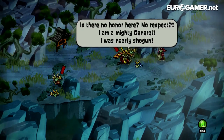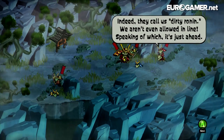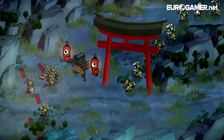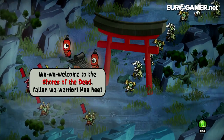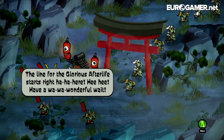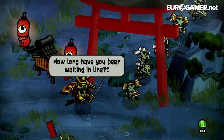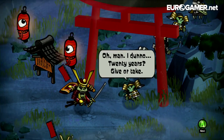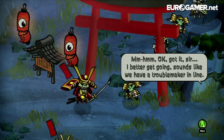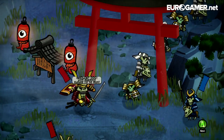'There's no honour here, no respect. I'm a mighty general - I was nearly Shogun.' The soldiers explain they're Dirty Ronin, not even allowed in line. They reach the queue where a sign reads: approximate wait time from this point - 512 years. 'This... this is madness. I will have my eternal reward and I will have it now!' The guard responds: 'You and your little skeleton crew are gonna need to queue up like everyone else.' 'Insolent dog! Lord Akamoto queues for no man!' The guard then claims he was just speaking with the real Lord Akamoto and accuses this one of being an imposter.